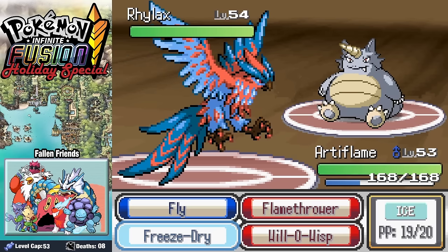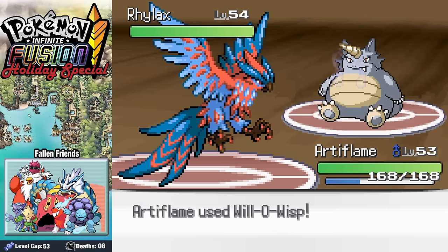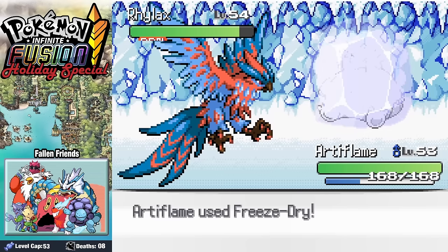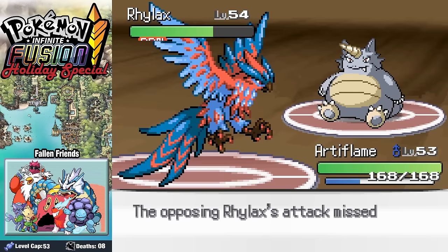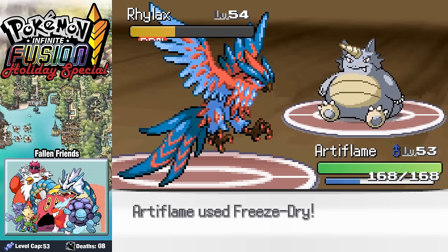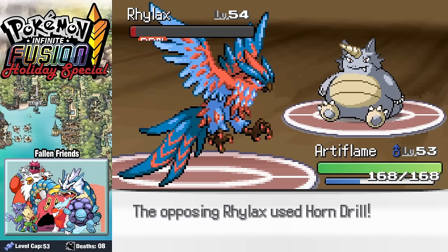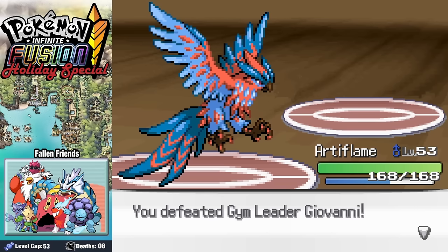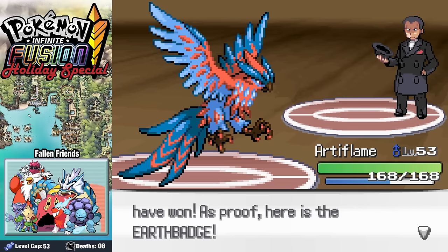His final Pokemon Rylax comes in, and we set up a Willow Whip cutting his attack as he goes for a Horn Drill. Realizing the only thing he can hit me with is Horn Drill, we stay in going for Freeze Drys until we take it down. I'm really happy the luck was in our favor, and with that we've earned our Earth Badge and our ability to enter the Pokemon League.